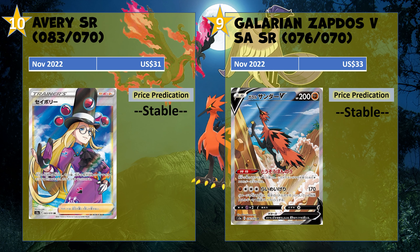At number 10 we got Avery — the first full art trainer we see in this price check. It's going most recently for $31. I don't think it's a very sought-after card; Avery's not a popular character and it's not a waifu card at all. So $31 seems pretty respectable. I think the art is pretty cool with the hovering Poké Balls around his head.